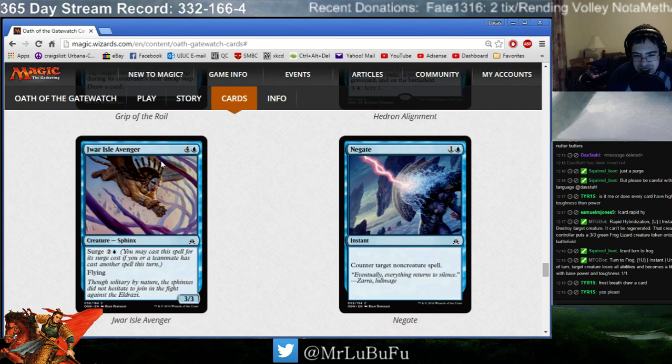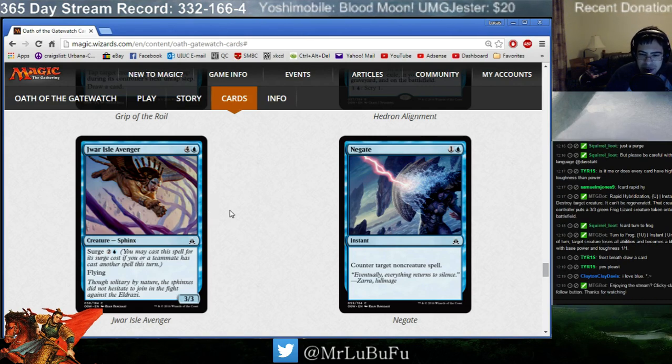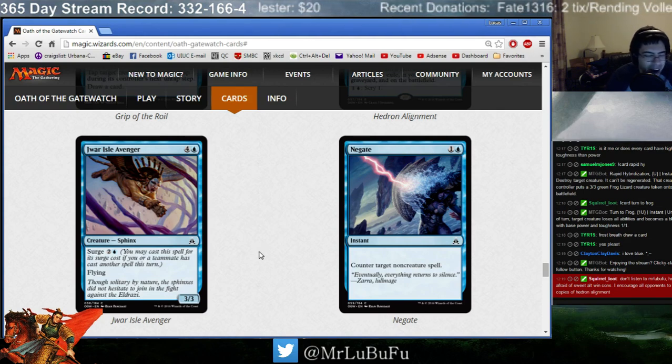Dwar Isle Avenger. Three mana, 3/3 flyer. It's upside is Surge for 3 mana — still a 3/3 flyer. You have to have a dedicated Surge deck, which means you need enough cheap spells to make this worth it. In 2-Headed Giant this card is pretty solid — they can play a spell, then you get a 3-mana 3/3 flyer, which is very efficient. But if you yourself are playing your spell, you need to play a 1 or 2 mana spell to get anywhere near that value. I'm not a huge fan of Dwar Isle Avenger. I would probably play a copy if I just need a flyer, but a 3/3 flyer just doesn't excite me — there are a number of 2/4s around.